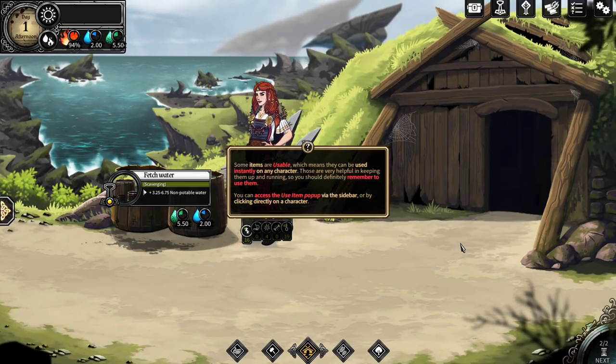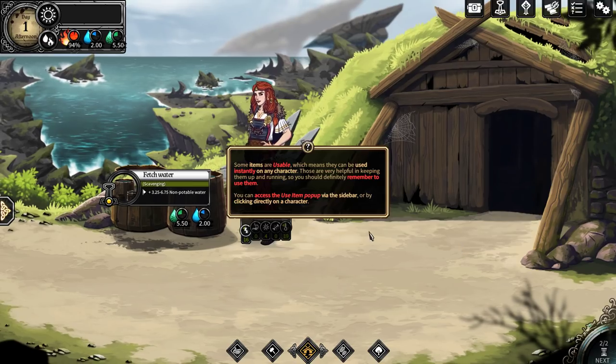Some items are usable, which means they can be used instantly on any character. Those are helpful in keeping them up and running — you should definitely remember to use them. You can access the use item pop-up via the sideboard or by clicking the character directly.